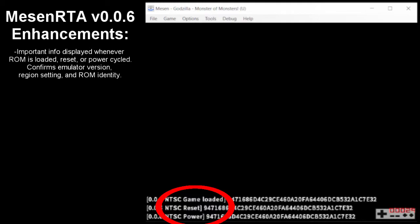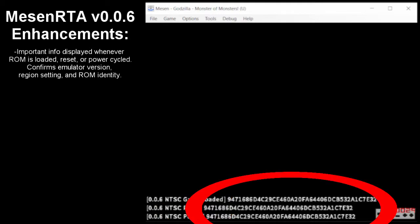Next, the text confirms the current region setting, and then identifies if the ROM is being loaded, reset, or power cycled. Then there's this alphanumeric sequence. This is called an SHA-1 hash and can be used to confirm that a person is using an appropriate ROM and that the ROM has not been altered. This safeguards against the use of ROM hacks and similar shenanigans.